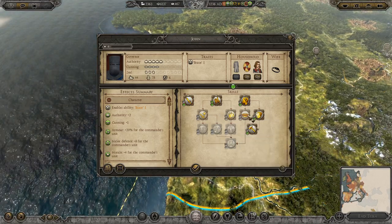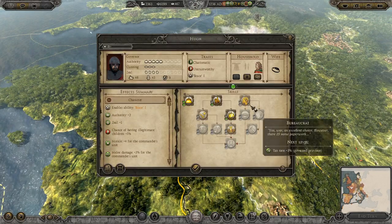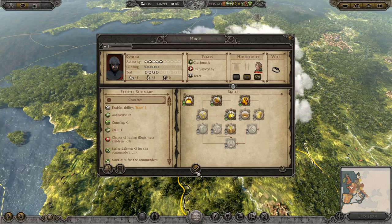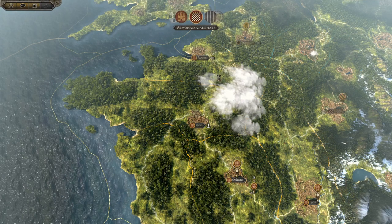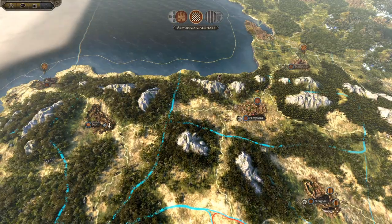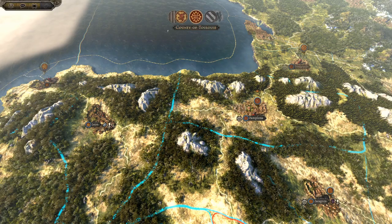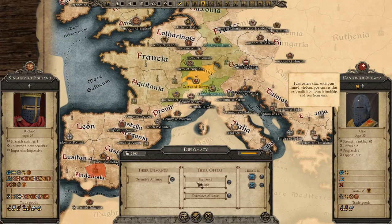Governor Hugh assigned - he gets more wealth that way. I'll imprison these Christians so the Pope still likes us. There will be no peace Scotland - no peace. There will be only subjugation, one way or another.